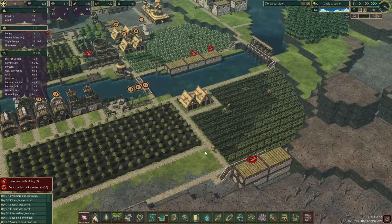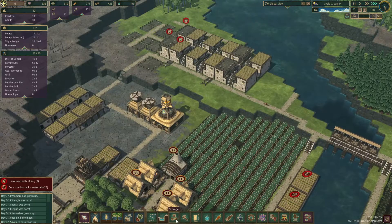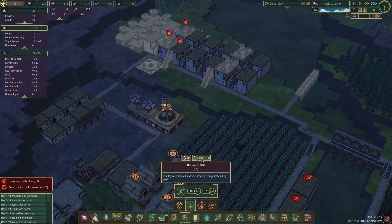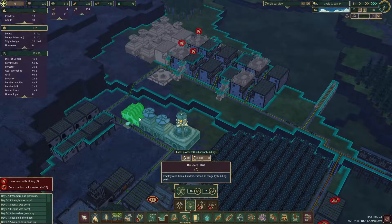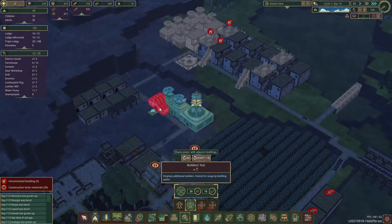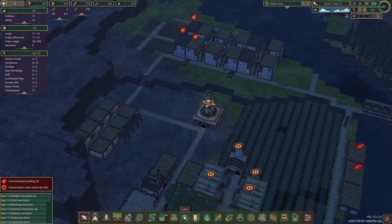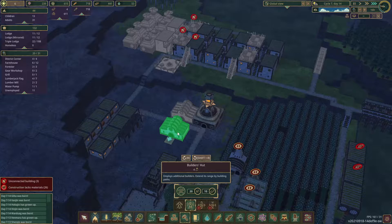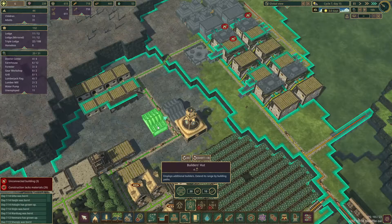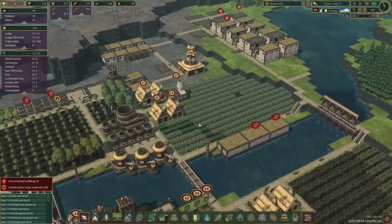Our carrots are doing great, houses are being built very quickly. Let me look into labor - a builder's hut, I could use a builder's hut. Let's get rid of these two and put a builder's hut there, and let's throw another one on the other end so we can have 12 builders total. Three days until our next drought and we just got these water pumps up.